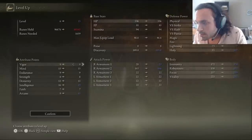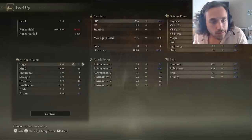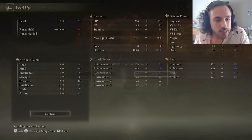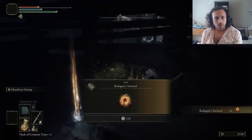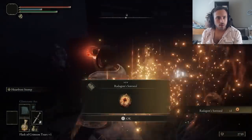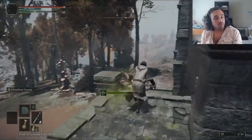We have to get a bit of arcane and intelligence for later, but I also definitely wanted some vigor, because dying makes me sad. There are a couple more levels hiding in Fort Faroth between the Golden Rune 12 and Radagon's Soreseal that we can sell. It's just a struggle to avoid the rats. We made it out alive, and that bodes well for the rest of the run.